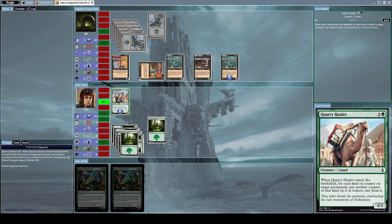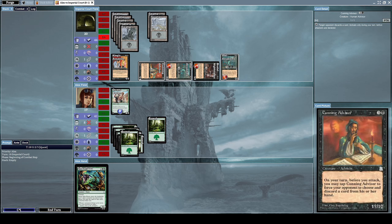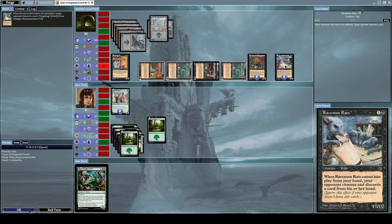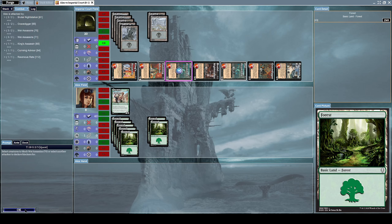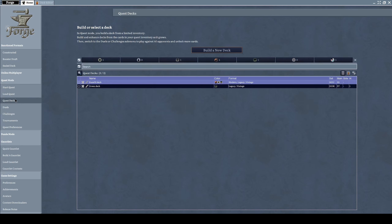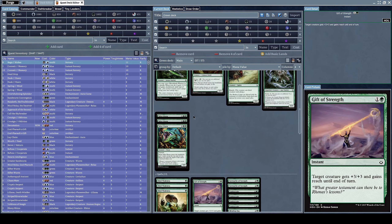I'll summon a Query Hauler, a 4/3 camel creature with the counter effect. He uses Cunning Advisor again to make me discard another card. He summons a Ravenous Rat, forcing me to discard my final card — just as another forest card came so I could have summoned my creature. I hate these games. The forest cards don't come when I need them, and they come in every other instance when I don't.